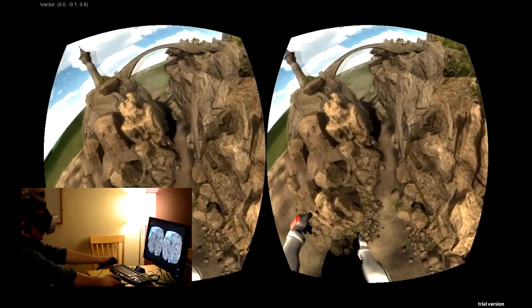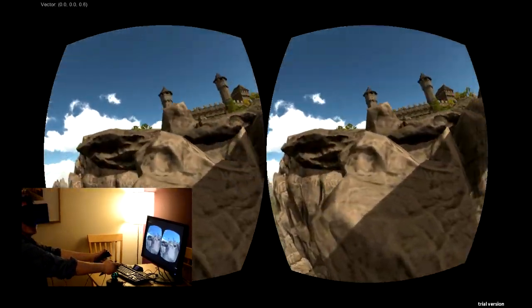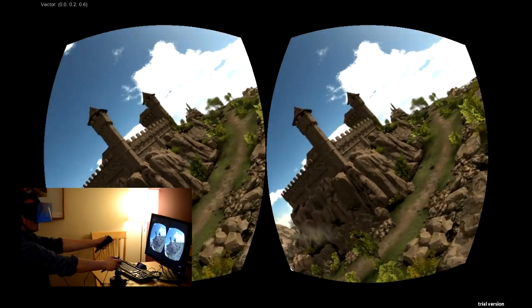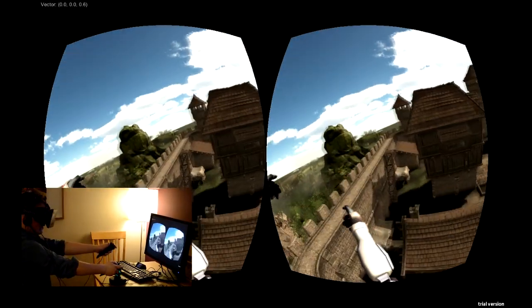Let's go a bit faster — you hold the bumper to go faster — and under the bridge we go. If you turn to your right as you're banking, that feeling is amazing.